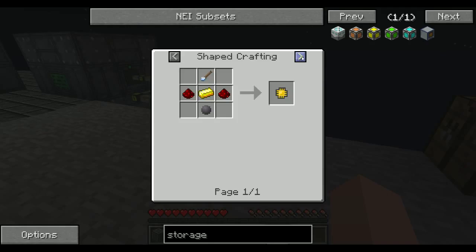So they added in the old Applied Energistics 1 recipes. You need a certus quartz knife. This does cost a little bit more, but it's a lot easier. It wears down like a tool, so you don't have to craft a bunch of them — you don't have to make a new one every single time you make one of these.